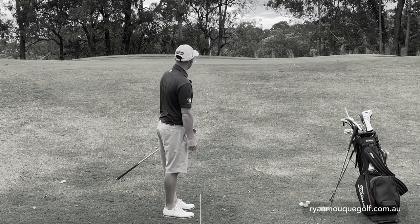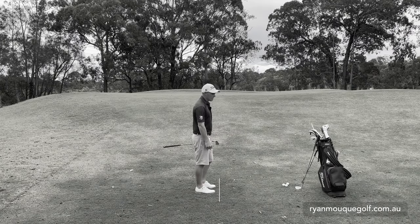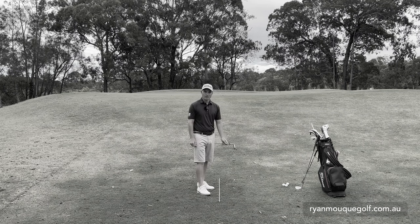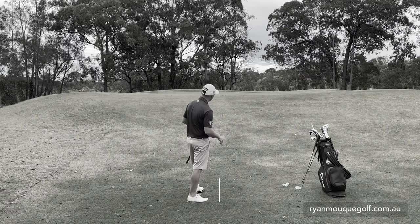You can see there that because I've got no loft on the 46, it comes out very very low. I've landed that just on the green and you've seen it released out to about 20-25 feet. So what that tells me is I can't land my 46 on the green, so we need to think outside the box here — we need to view this shot and think what trajectory is this coming out and where do I need to land the ball in order for it to slow down and stop.